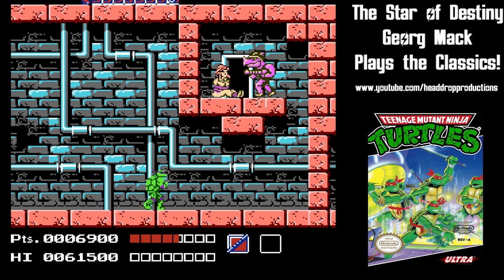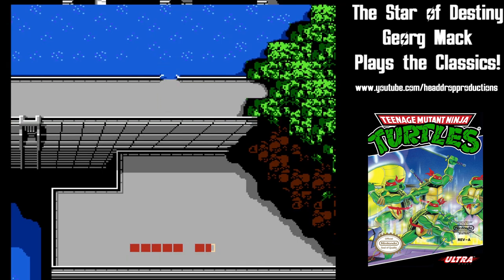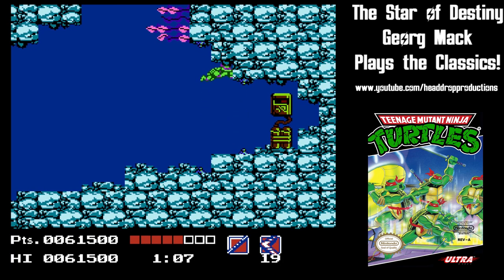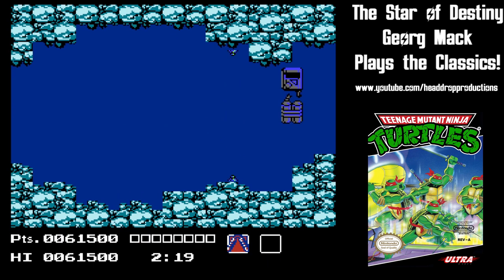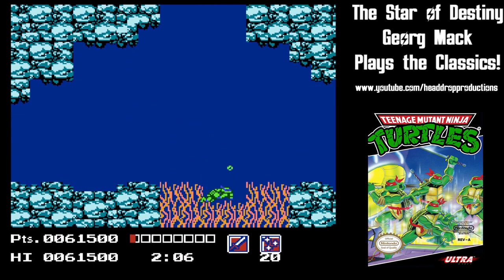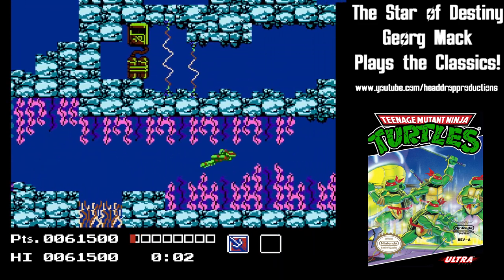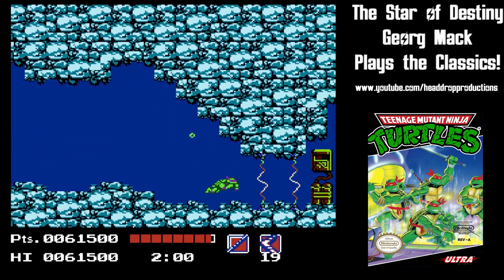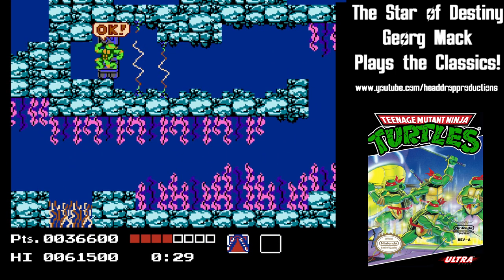Bebop and Rocksteady are defeated early on and then disappear from the game. This takes you to the dam, which seems to be the bane of internet users everywhere. It's not that bad. You just have to avoid the lasers, the grabbing seaweed, the rotating thingy, and the electric seaweed while disabling the bombs along your way. This level is timed, but unless you screw around, you'll get out with plenty of time left on the clock.